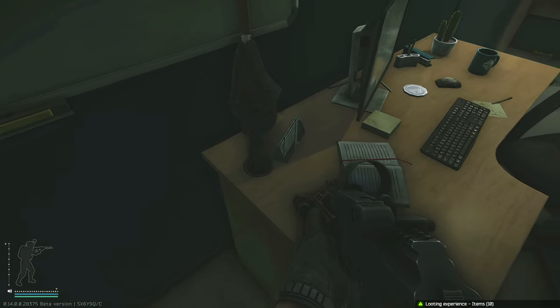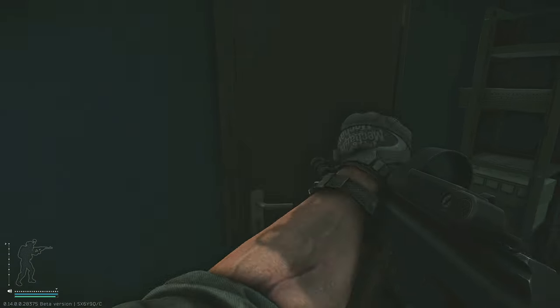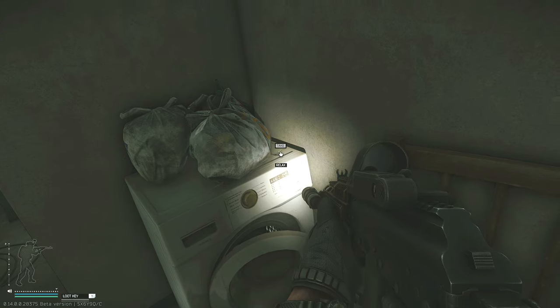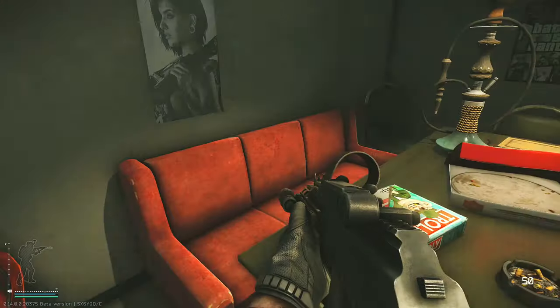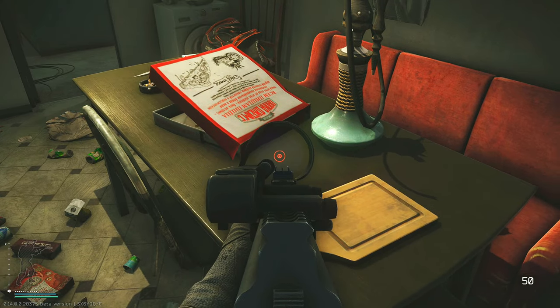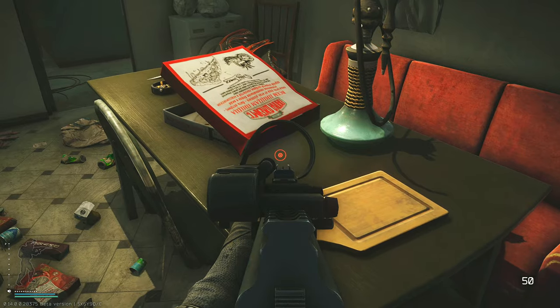After checking this location, head back to the hallway, take a left, and at the end of the hallway there will be a closed door leading to a kitchen. Inside the kitchen, immediately on your left there is a washing machine with two bags on it — on the front right corner is one potential key spawn. The second spawn in this room is on the table behind the piece-to-box next to the hookah, and this is the 12th and final key spawn we are aware of.